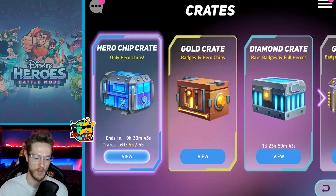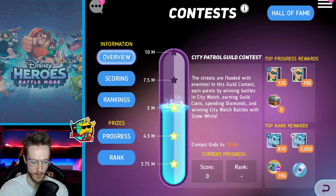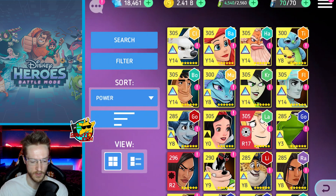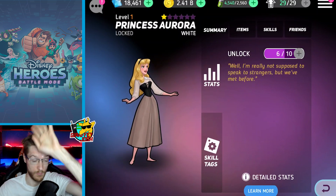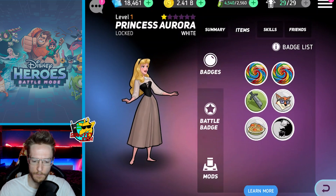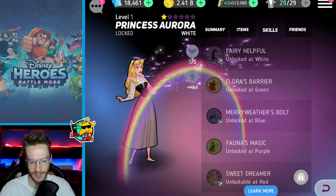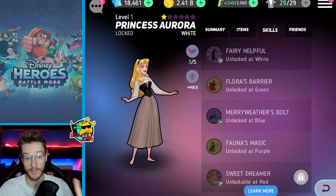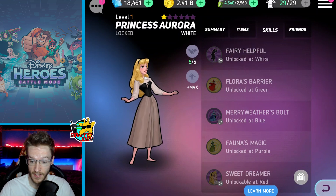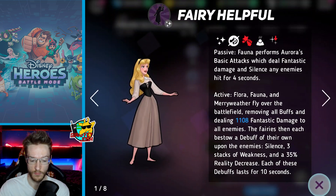I'm at 5.3 now, getting there quite slowly. So the new character is Princess Aurora. I went over her bits and pieces last Tuesday and it's really cool to finally have a look and see what she's going to be like. All her animations are obviously clean, the character looks clean — she's got that little cheeky double rainbow she does. Everything just looks clean as always; the animators in this game are fantastic.